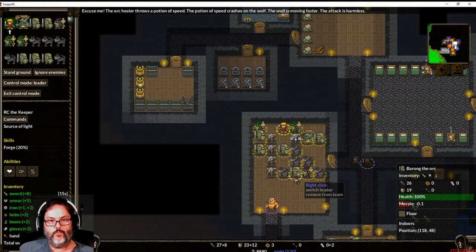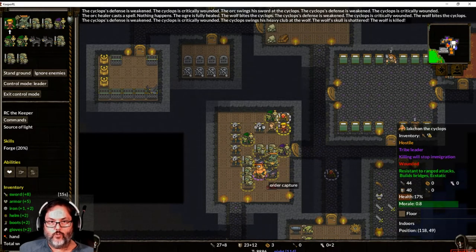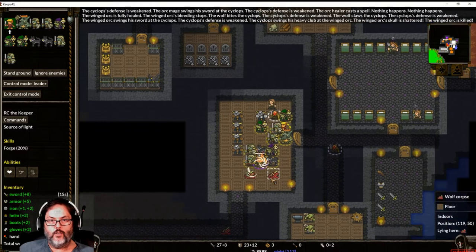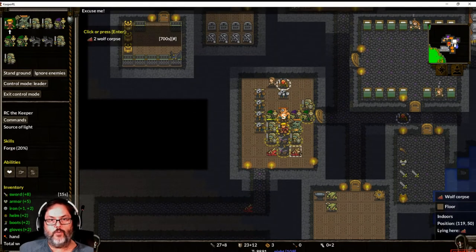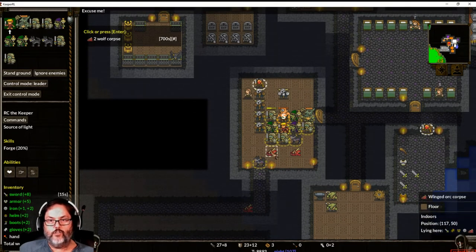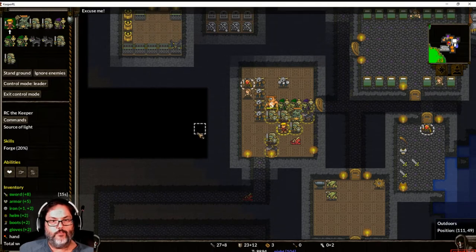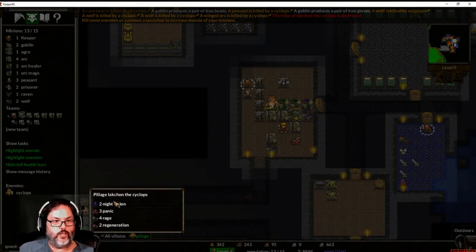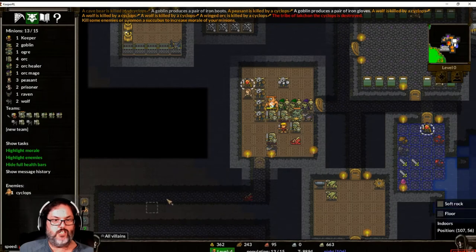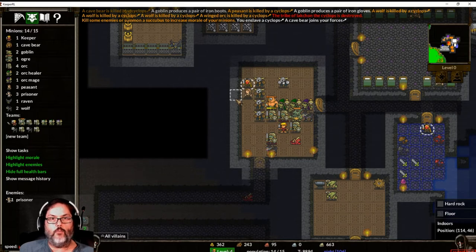The cyclops is wounded. Is there any way I can — let's order his capture. Yes! We captured him! We did lose some people though — our winged orc died and one of our wolves died. Let's go ahead and exit control mode. Now we're going to pillage — we have two damage potions, three defense potions, a bunch of potions — and we're going to bring our cyclops in, and that other cave bear if you don't mind.